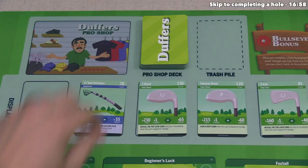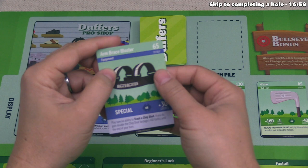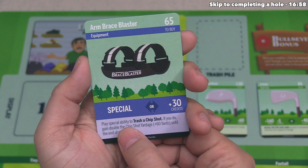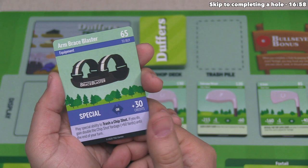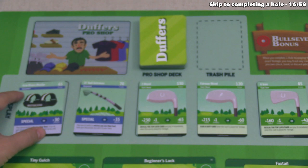The arm brace blaster is a piece of equipment costing 65 credits. You can play its special ability to trash a chip shot — if you do, you gain double the chip shot yardage, giving you 60 yards total until end of turn. Or you could play this for 30 credits. This not only removes chip shots from your deck, but when you do it, it makes it a lot easier to complete a hole that same turn.